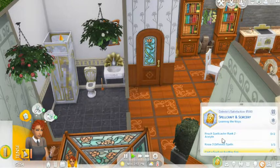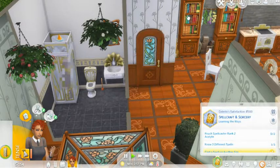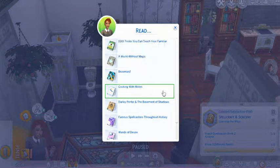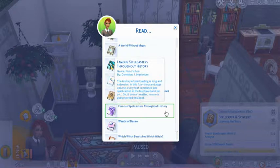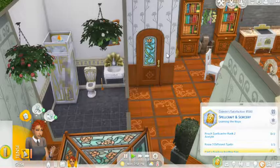So what do we got to do? We need to know three different spells and reach that. Read: 101 Tricks to Teach Your Familiar, A World Without Magic, Broomies, Cooking with Motes, Darley Potter in the Basement of Shadows — that's cool. Famous Spellcasters Throughout History. Wands of Desire and Witch Witch Bewitched Witch Witch — oh God, that's a little tongue twister.